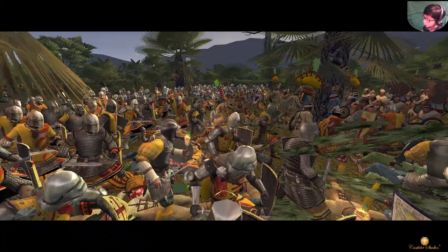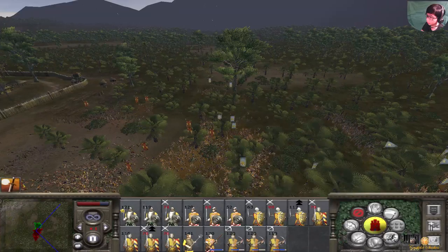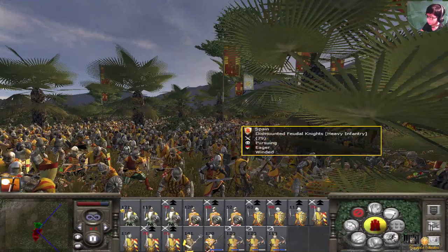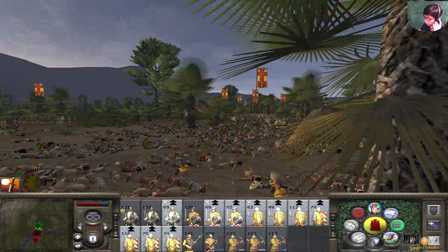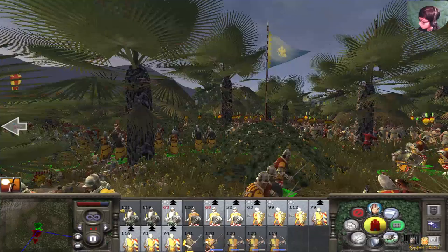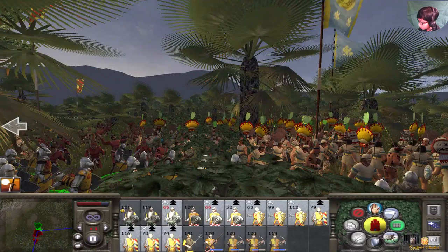It looks like the Emperor of the Aztecs has fallen - he's dead. I think the Emperor is called Montezuma. But he's dead now in this scenario. It looks like there's a ton of breaking in the aftermath - mostly Aztecs. The Spanish are too much.